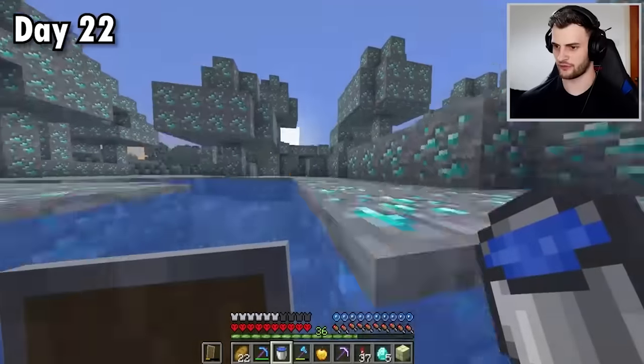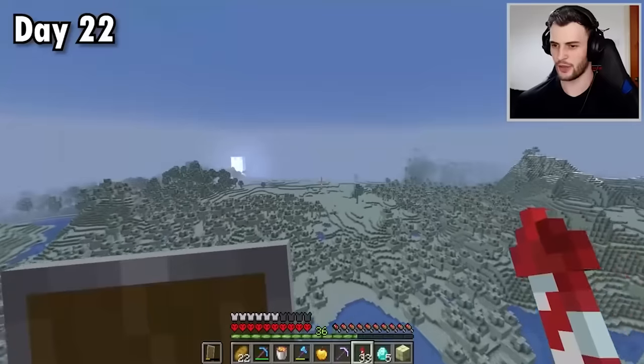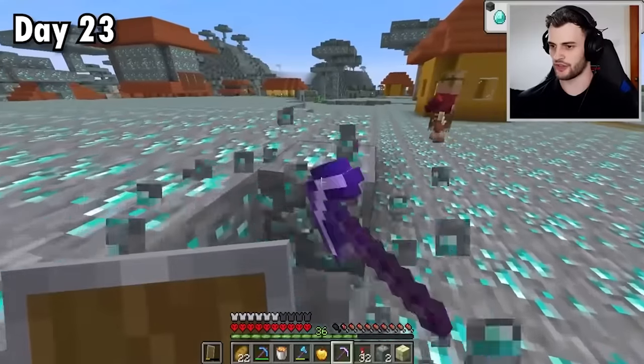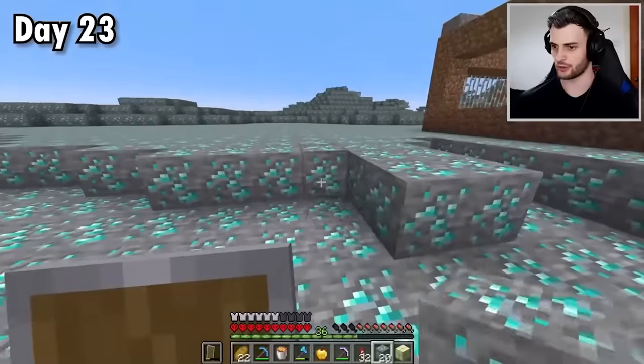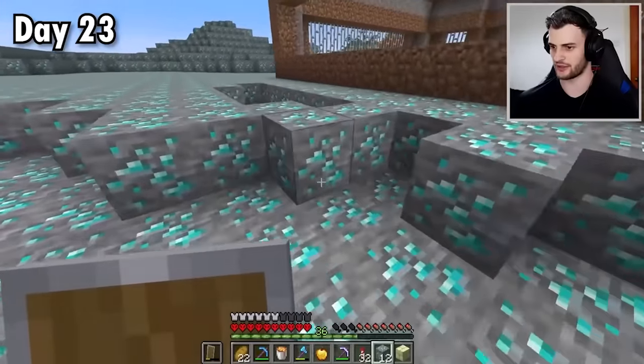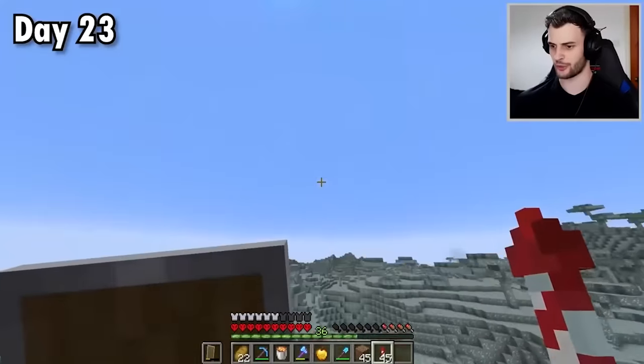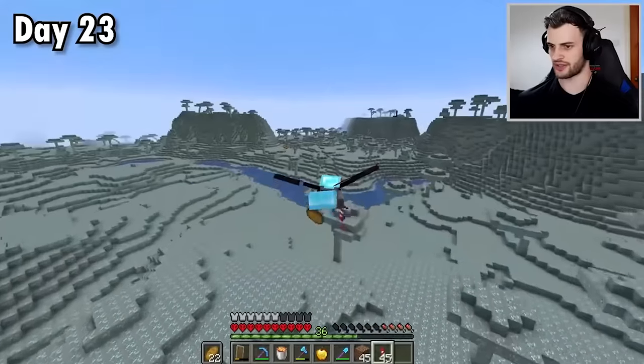I've just seen this pool of lava on my way, so I'm going to grab a bucket — that way when I get back home I can make a cobblestone generator. Can you believe I just did all of that for a silk touch pickaxe? But hey, it was totally worth it. Now I can properly terraform the land, and with this shovel I can get dirt much faster. I don't want to ruin this village too much, so I'm going to fly away and find another one to ransack.